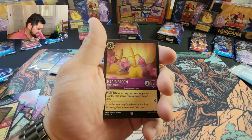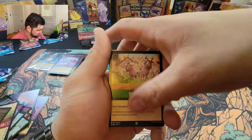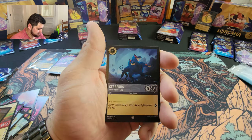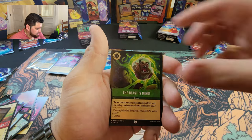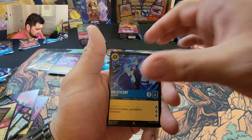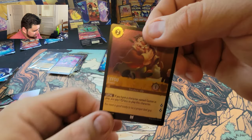Hakuna Matata, the Magic Broom — I like to add 'the' in front of it, makes it more elegant — Stampede, Flounder, Tangle, Cerberus, Cut to the Chase, Olaf, The Beast is Mine, Iago, Maleficent, and our holo is Leafu.